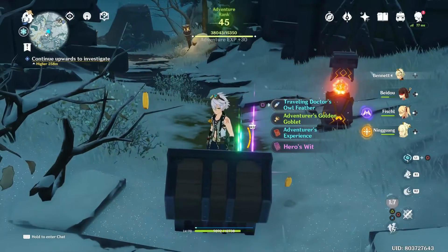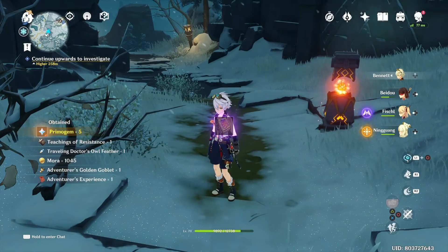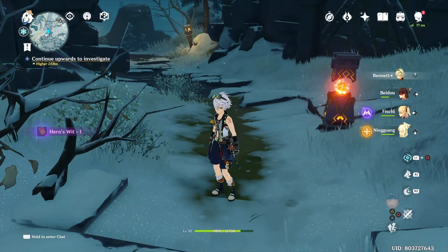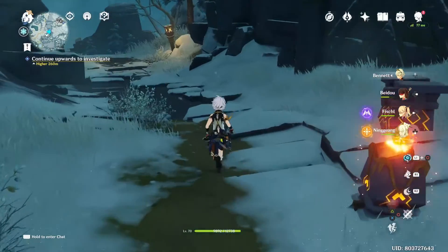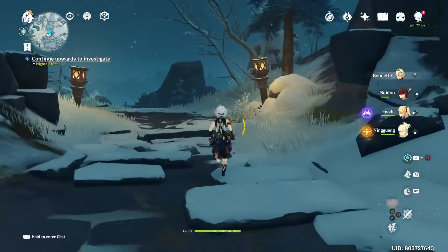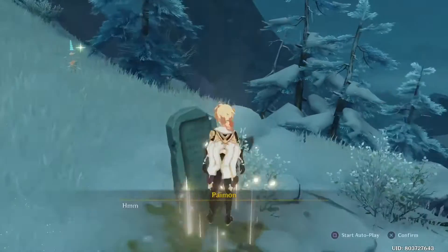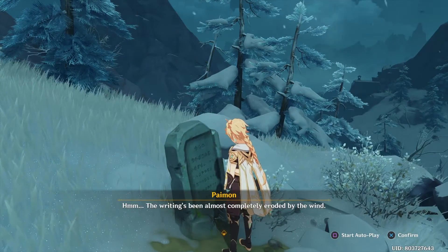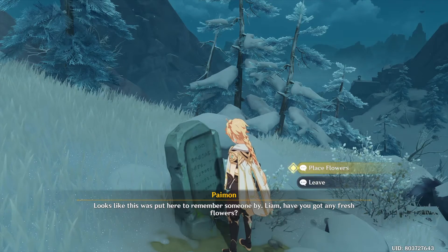Okay, so I'm going to show you how to open the secret gate. After collecting this treasure chest, go straight down the path and at a tombstone you have to offer three Cecilia flowers for the first key chest to appear.